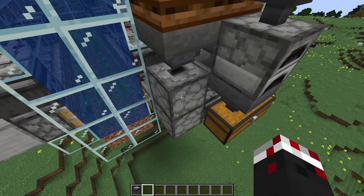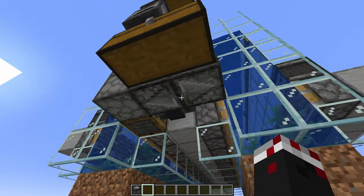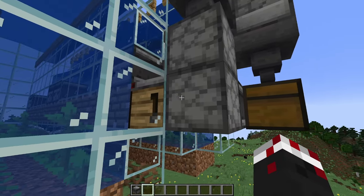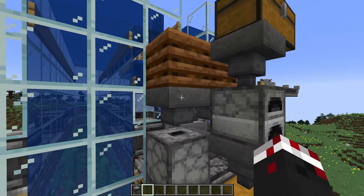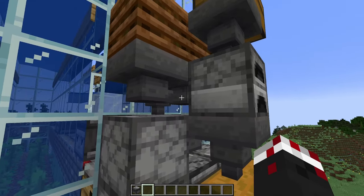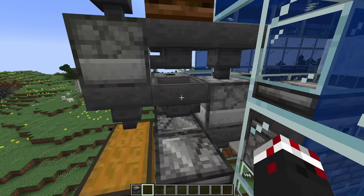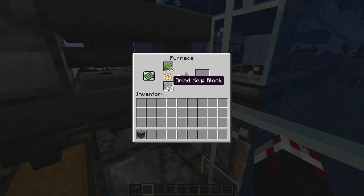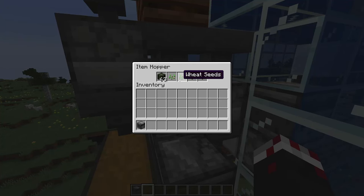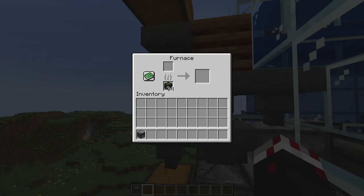Whenever that crafter crafts the dried kelp block, it'll push it into this dropper facing upwards, as is this dropper right here. All of this is powered by this observer clock running right here, powering the crafter and both droppers. That block of dried kelp will then be pushed into this hopper, which pushes into this hopper. This hopper will prioritize the hopper underneath it, which pushes into the original furnace array where you get the dried kelp blocks. Behind it we have some filler items so you don't have to fill it up with dried kelp blocks, and once the top is full, it'll be pushed into this furnace array.